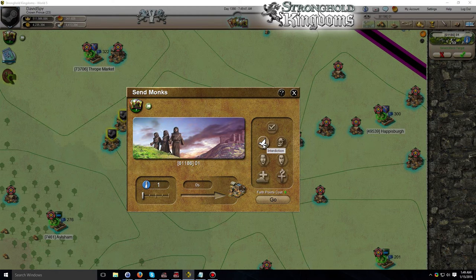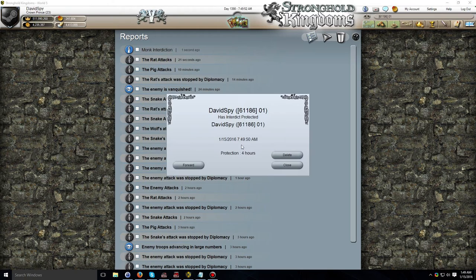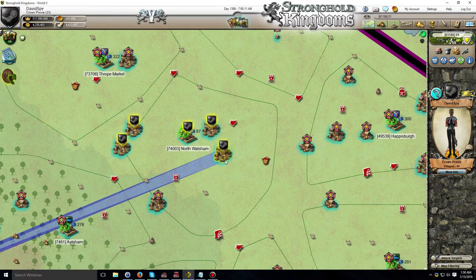Once we have arrived at the send monks dialog, we simply click the interdiction button and then click go. This will instantly interdict that village. Right here in the reports for Stronghold Kingdoms you can see that one second ago I protected my village — the report says my village name has protected the exact same village. So there you go with your instant ID, or interdiction.